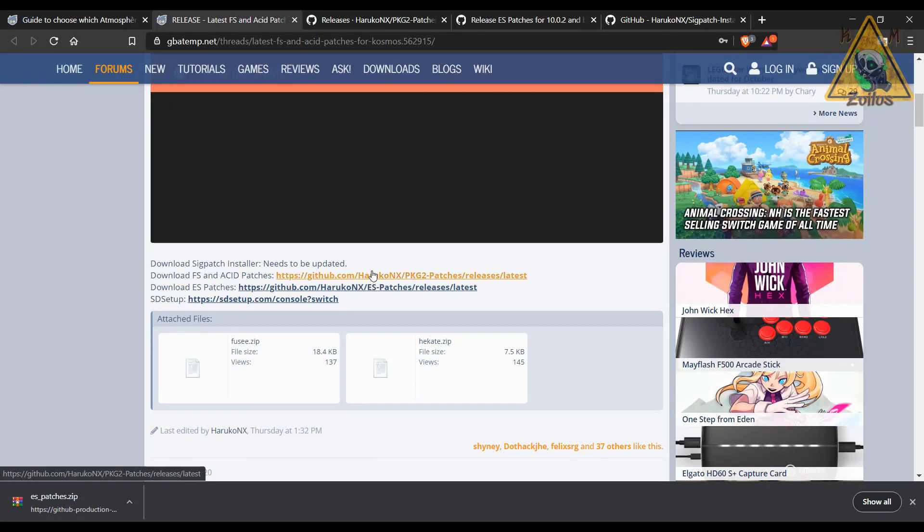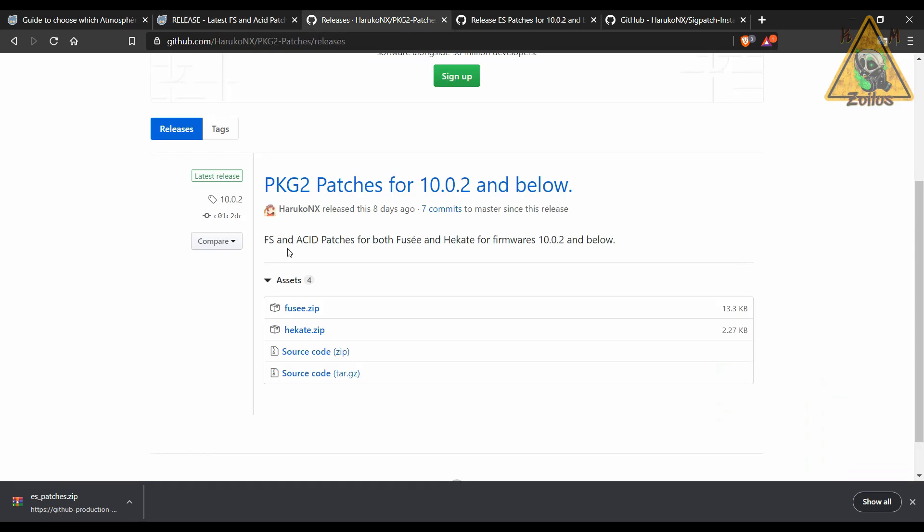Before we continue, I want you to notice these two GitHub links — one to the FS and ACID patches and one to the ES patches. Notice that they're separate. These zip files have combined all of those patches for you already. You could go to each page and combine the contents yourself and come up with the same thing. For those on firmware 10.0 and up with current Atmosphere or Cosmos, apparently you don't need ES patches to play your backed-up games — you just need FS and ACID. So you would use fusee or hecate depending on how you use Atmosphere, and that's it.